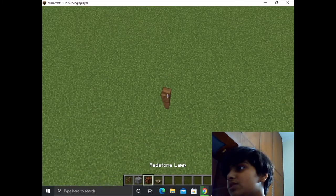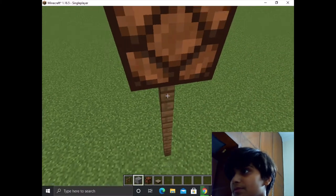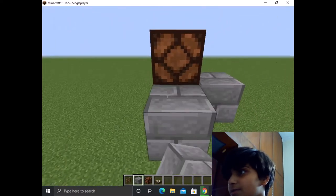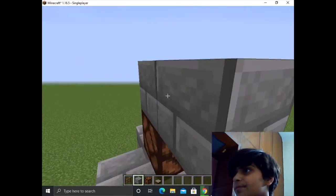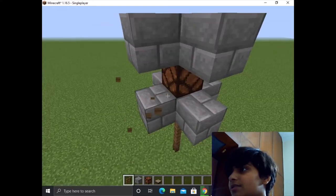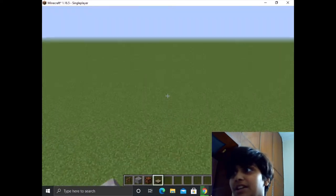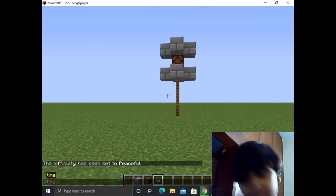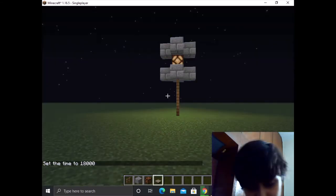I have 3 or 4 blocks, I don't remember. It is easy to build in Pocket Edition. It is easy to build in Creative Mode. When we are building in Creative Mode it is stable. Now I will set the block on top and set it to Night Mode. Now I will set it down.